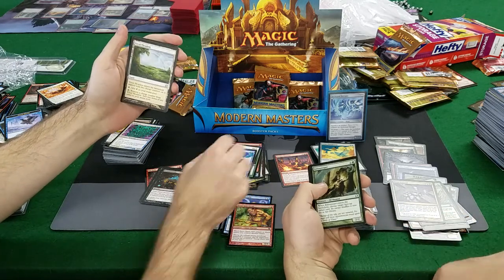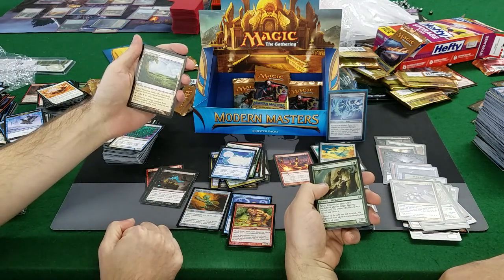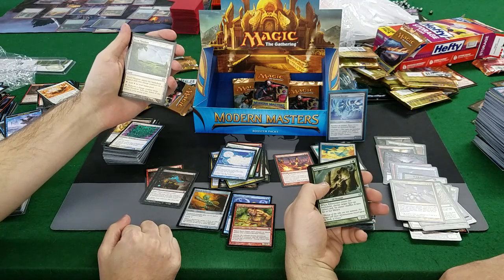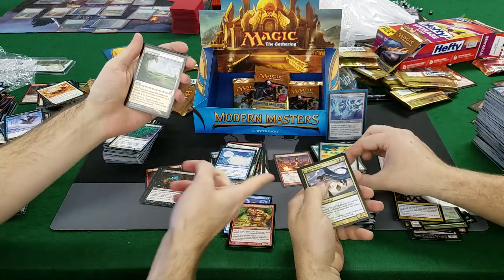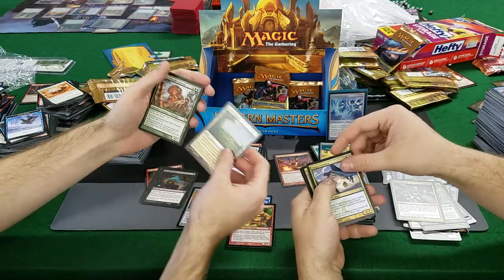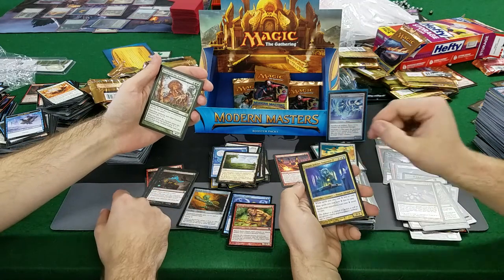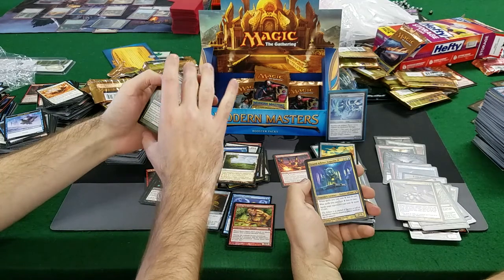Riftsweeper — when Riftsweeper enters the battlefield, choose target face-up exiled card, its owner shuffles it into their library. And it's a bear — well, it's an elf actually, but you get a bear for ten. Not bad. Trigon of Predation. Verdeloth the Ancient, Grand Arbiter Augustin IV — that's a good one! We have the Pope!